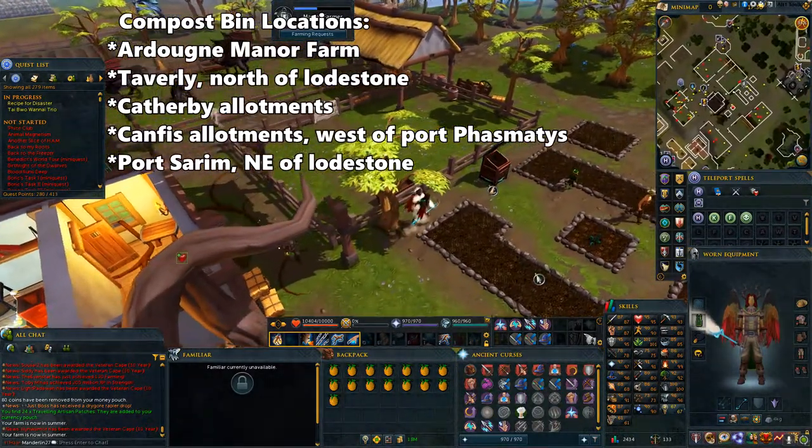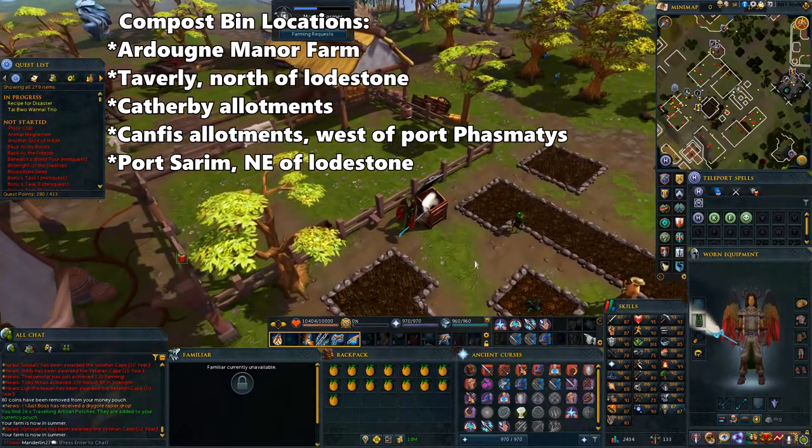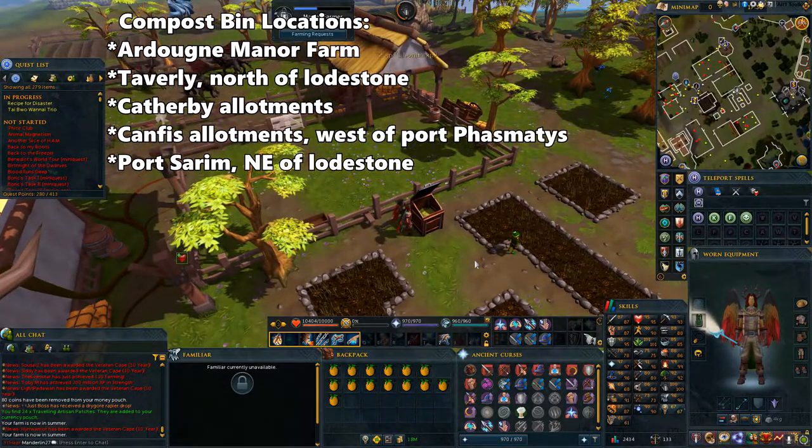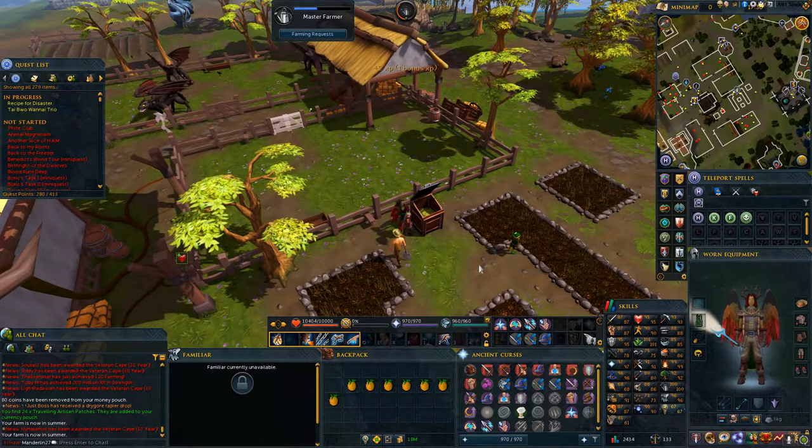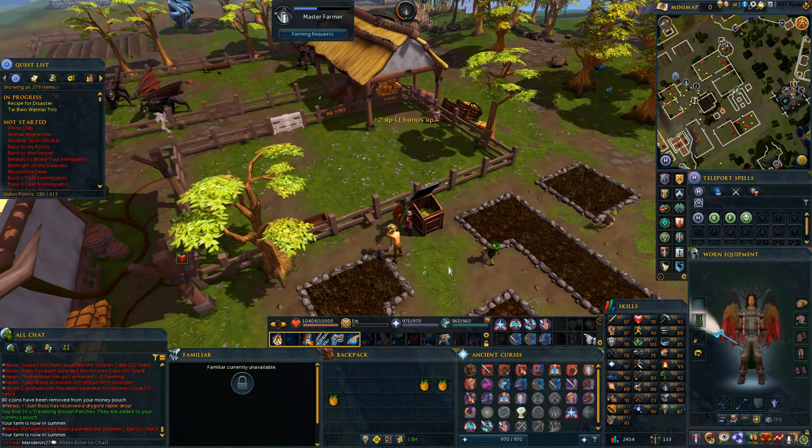You can find compost bins at the Manor Farm in Ardoyne, north of Talvary Lodestone, and in the allotments located in Catherby, west of Port Phasmatis, and north of Port Sarim. The super compost will lower the chances of your crops becoming diseased and it'll increase the yield you'll get. It does this better than normal compost as well, so it's great to have it at a lower level.